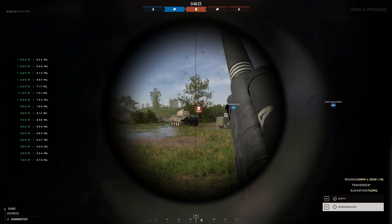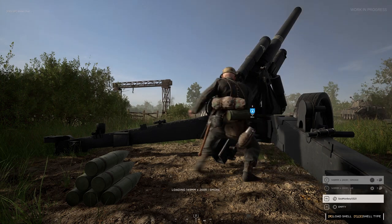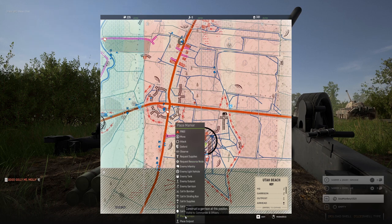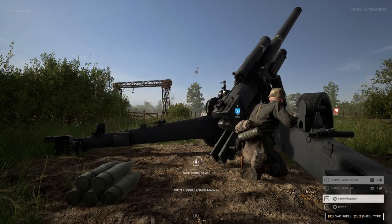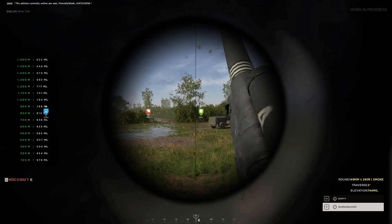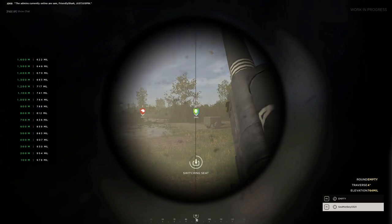First, let's talk about loading and firing. To operate this artillery cannon, you only need yourself. There are two spots to use the artillery cannon — one spot to load, and one to aim and fire. Whoever's loading the cannon can choose between HE rounds, short for high explosive, or smoke. HE will kill anyone near the impact, and smoke won't hurt anyone, but will blind everyone.